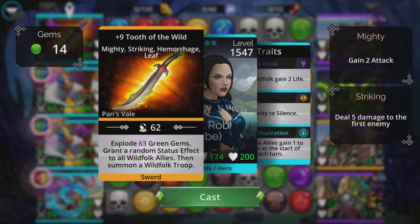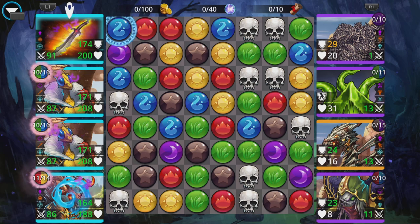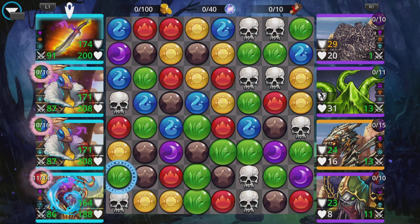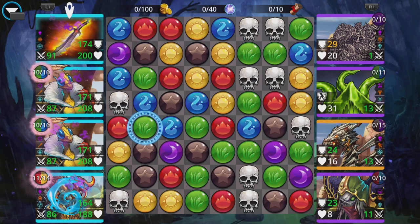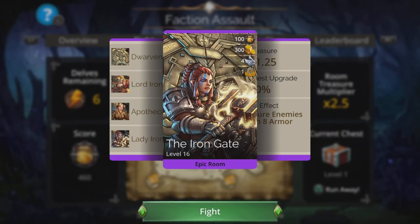We're not really going to use King Salenus for damage — he's just there for that 50% mana start. The weapon is Tooth of the Wild, which explodes a load of green gems, grants a random status effect to all wild folk allies — which is the entire team — and has a summon. On later levels or if you're a newer player, you can switch the weapon and King Salenus to first and last slots, because you can then take advantage of the summon. If your top troop is in danger, it doesn't matter if you lose King Salenus because you'll get a summon when you cast the weapon anyway.